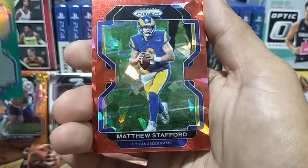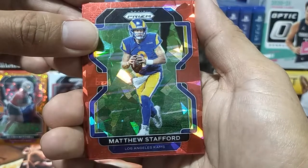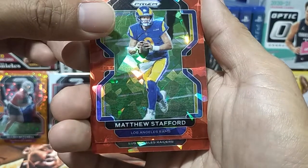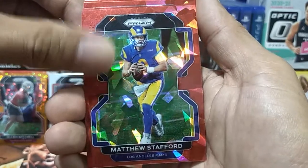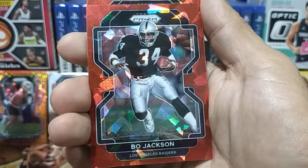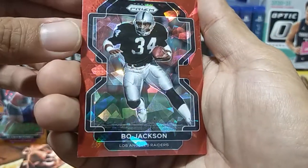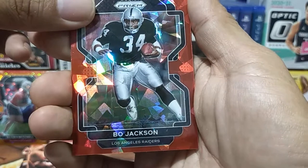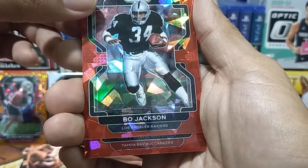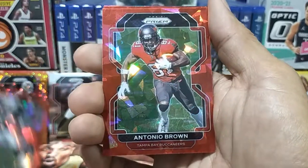Next is a Matthew Stafford — these are red cracked-ice parallels. Then from the Raiders — not a rookie — Abo Jackson. And from the Tampa Bay Buccaneers, Antonio Brown.